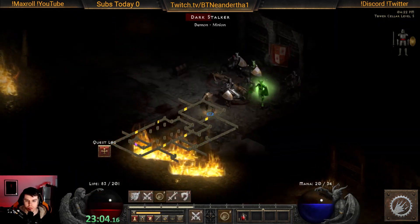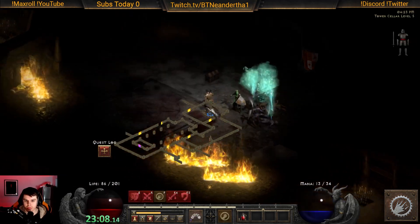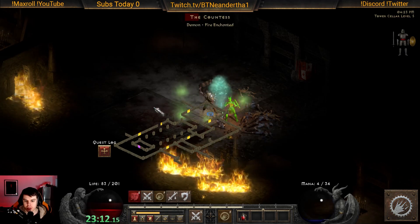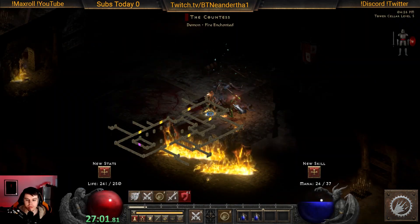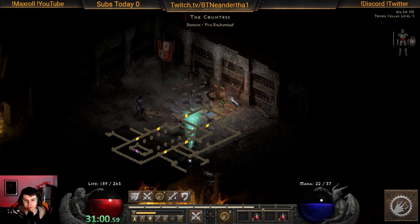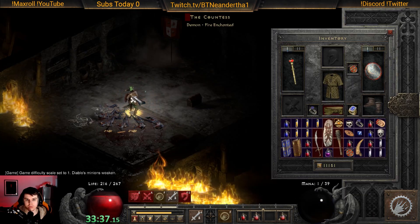We get into the countess after a really nice tower setup with two shrines and a waypoint next to the tower. We get in there fighting the first countess and we get big nephron and then we get eldroon. Only single runes so far — again, one rune. What we're looking for is stealth, which is Tal Eth.